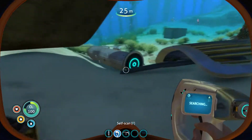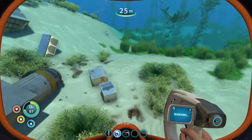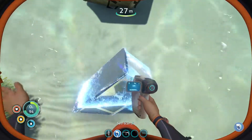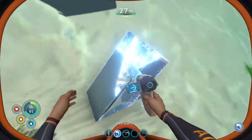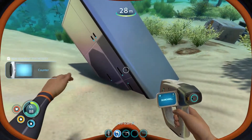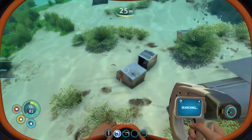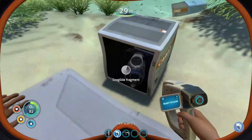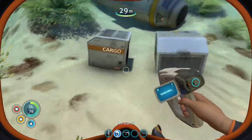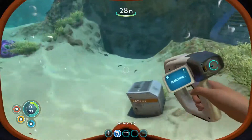So it leaves all your pieces. I wanna scan something else. A counter? I got a counter, so that's always nice. 100%! Seaglide fragments! So how many of those do I need? Nothing in that one.